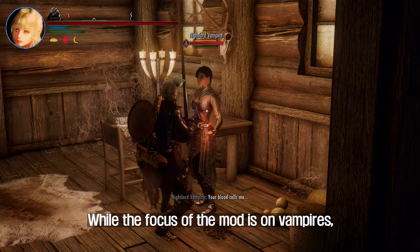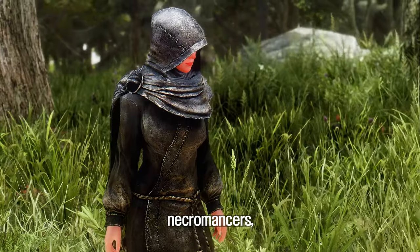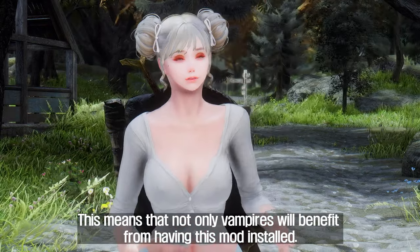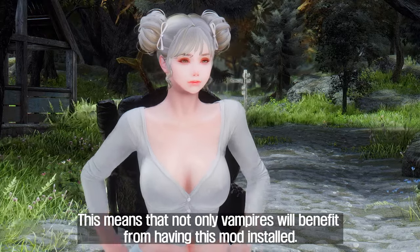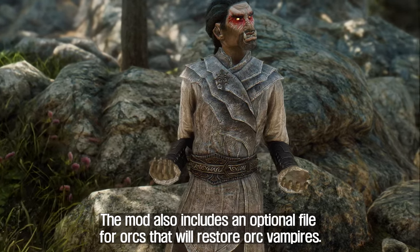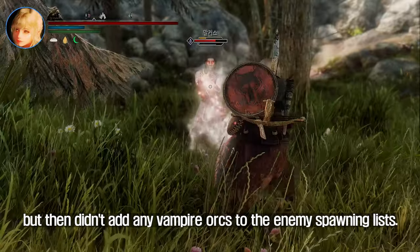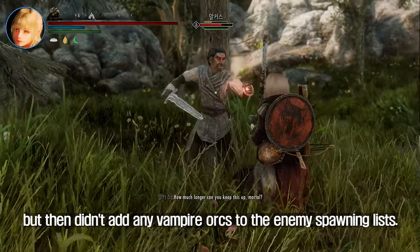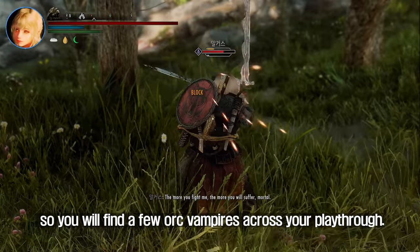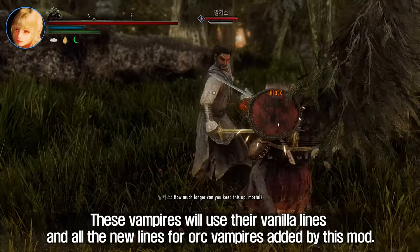While the focus of the mod is on vampires, some of the new lines will apply to other factions as well, such as Warlocks, Necromancers, and the Dawnguard, meaning not only vampires will benefit from having this mod installed. The mod also includes an optional file for orcs that will restore orc vampires. Bethesda recorded vampire lines for orcs but didn't add any vampire orcs to the enemy spawning lists. This mod adds some orcs to the spawning lists, so you will find a few orc vampires across your playthrough, using their vanilla lines and all the new lines added by this mod.